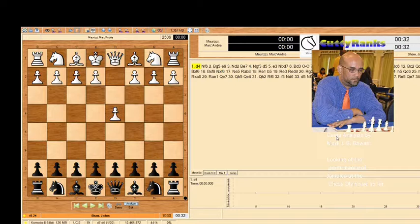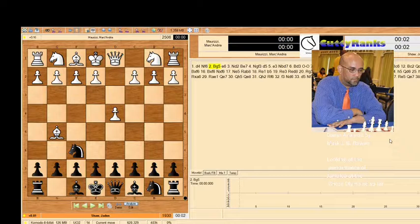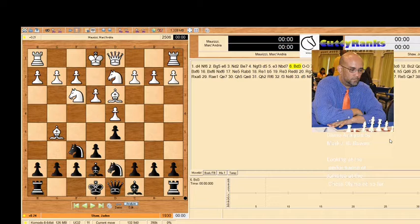Jayden is facing d4, he plays knight to f6. This player plays a quick bishop g5 move — I think we'd call that a Trompovski attack. Jayden plays e6, he plays knight d2, he plays bishop e7, all reasonable moves so far. This is a well-known Trompovski position.